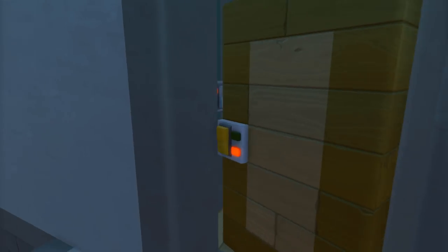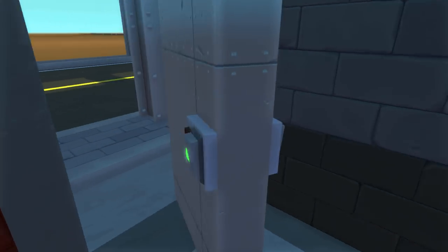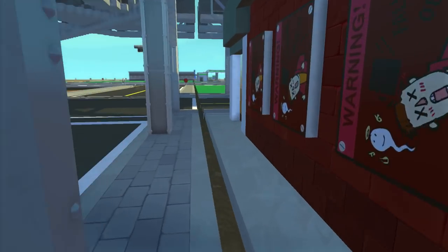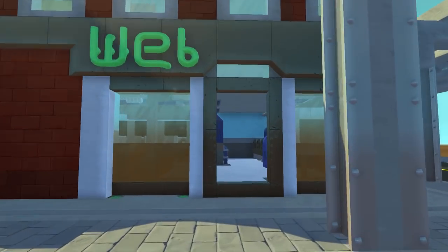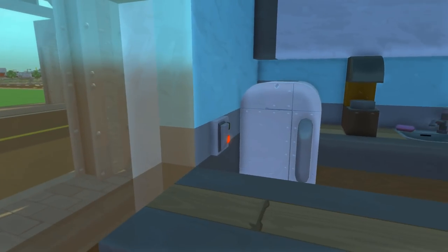That's pretty much it for the little apartments. We're going to go check out the internet cafe now. Let's walk down the sidewalk here, turn right, and here's the internet cafe. It's pretty simple — we're going to go in here and turn the lights on with this button.